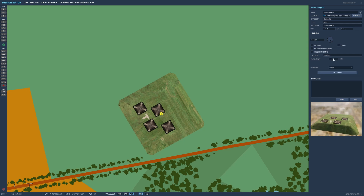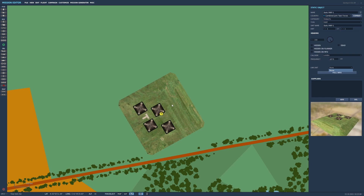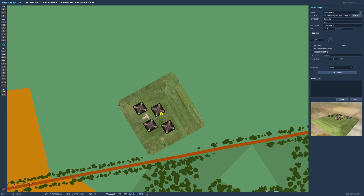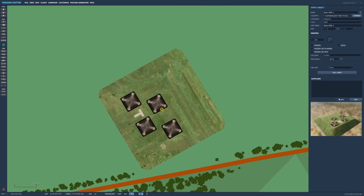You can assign its name and its frequency. Link unit means that if that unit moves, the FARP will move with it — useful if you have a convoy of FARP vehicles. Clicking full info gives you the resource manager, which is quite complex, so we'll cover that in a different video. In the suppliers section, you can add which airfields supply this FARP.